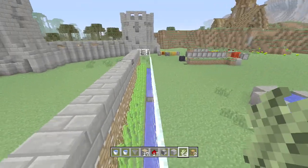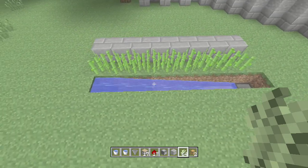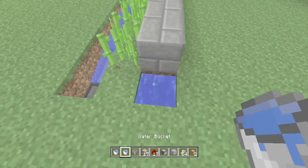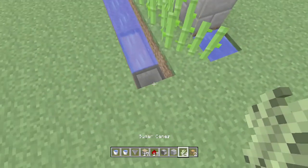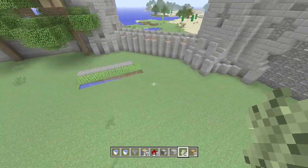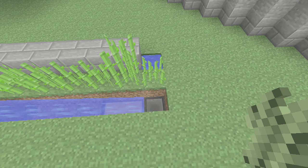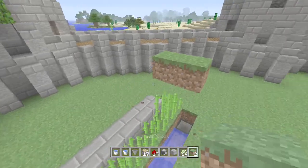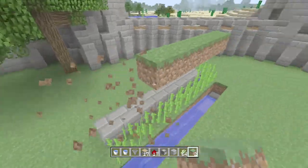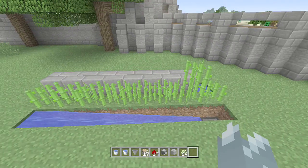You can also expand it out just another block if you want items to go into the water perfectly. This farm is really simple to build because all it requires is essentially one water bucket, but you could do with two especially if you want that extra bit of crops on the end. It's also an easily tileable unit. The sugarcane will grow eventually but darkness makes it grow a lot slower, and sand versus grass — they actually grow at the same rates.